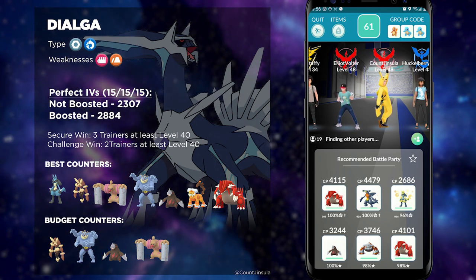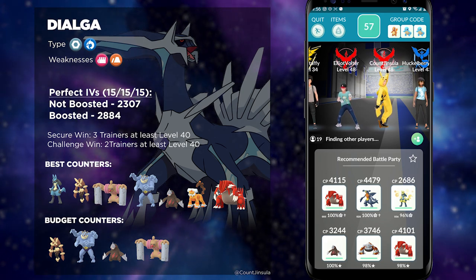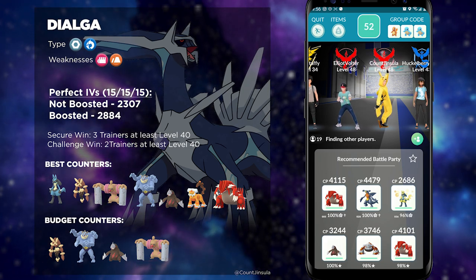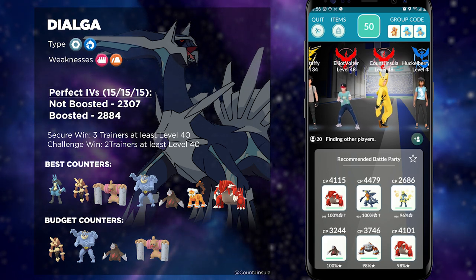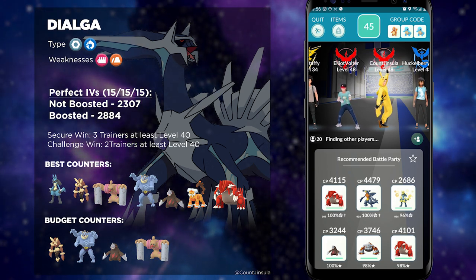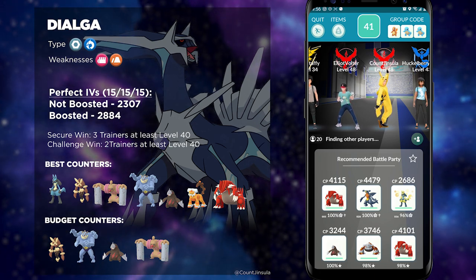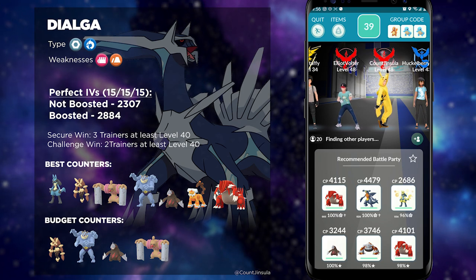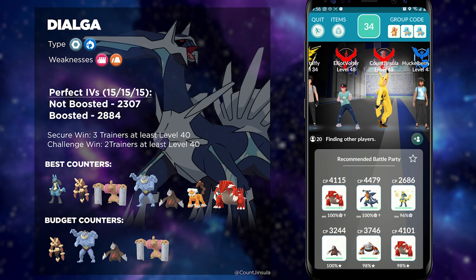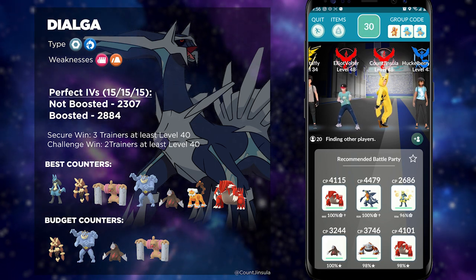It's going to be extremely rare that you will come across a situation where a Fighting-type is not going to be any good against Dialga, so opt to default to a full team of Fighting-types instead of Ground-types. In the most ideal scenario, you will have a full team of Lucarios that are fully maxed out. That is because Lucario deals a ton of damage and does have that Steel-typing, which means it's going to resist a lot of Dialga's moves such as Metal Claw and Iron Head.